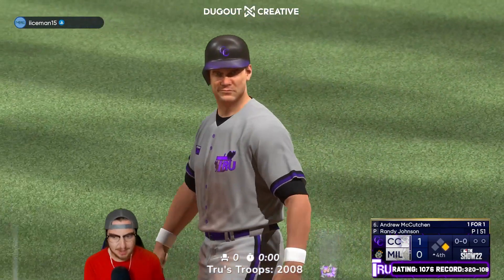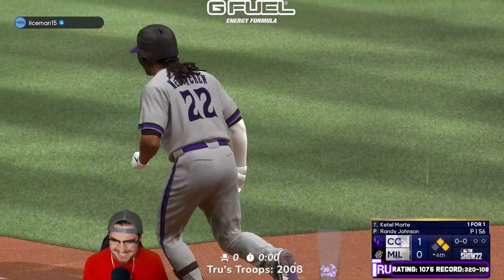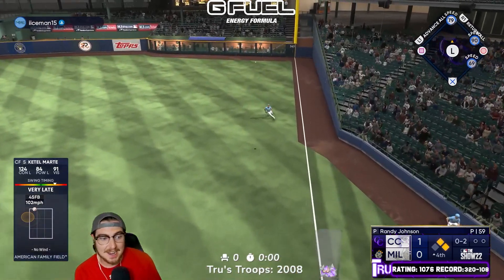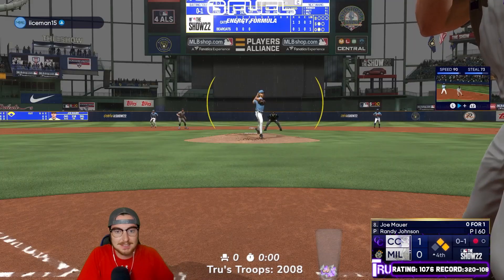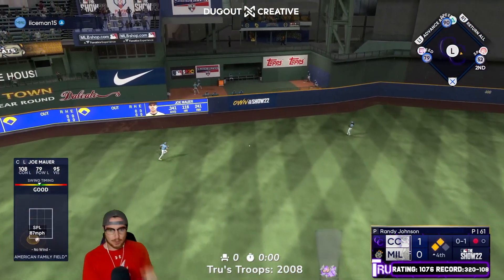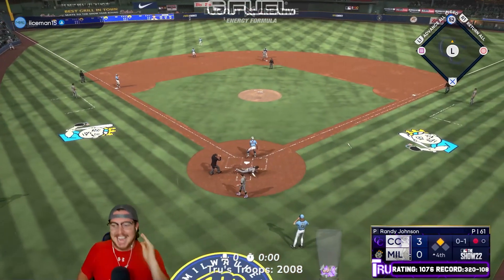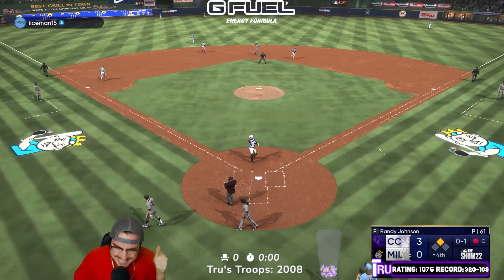Lead-off walk with George Brett. Good start. Back-to-back walks. That's bad, man — no advance, that's a bad at-bat. Oh, is that gapped? Joe Maurer, dude — a two-run double left on left against Randy. We are up three to nothing.